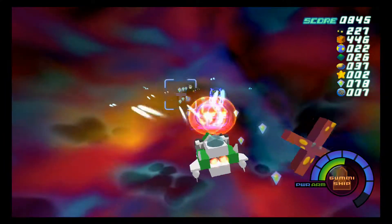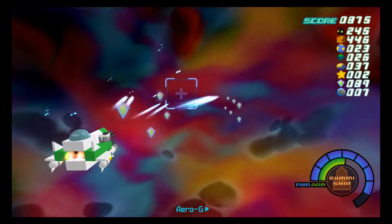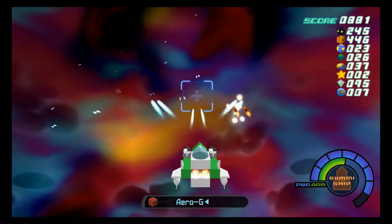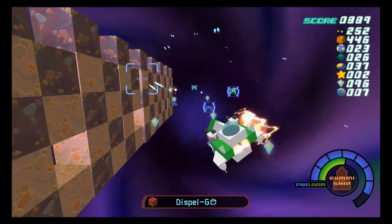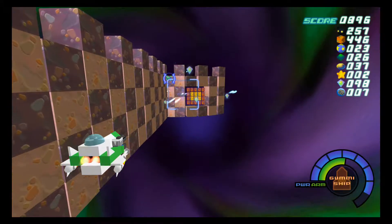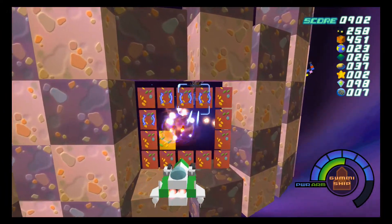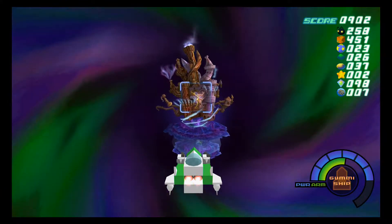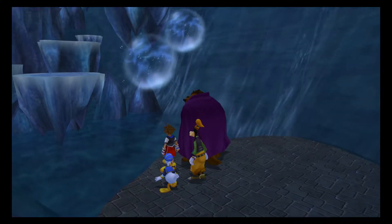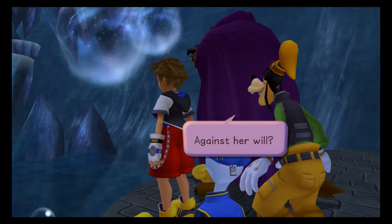We only need three more dalmatians - that means we only need to find one chest with dalmatians, and I'm pretty sure I know exactly where we get them. I think it's in the hall where we fought against Riku. There's the exit already - getting dangerous this close. And there we are again in Hollow Bastion, the best world in Kingdom Hearts.